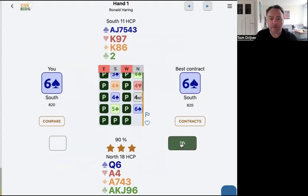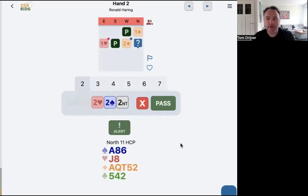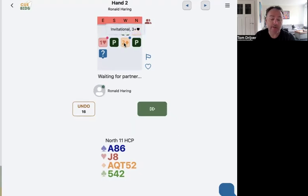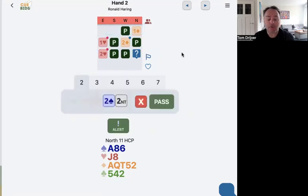Let's go to the next one. Board two: opening one diamond on my left, one heart. Two diamonds — well, it's opponents to bid, so I will pass. Two diamonds is a cue bid, and you can click on it to see what it is: invitational with three or more hearts. Two hearts, nothing to bid here, so I will just pass.